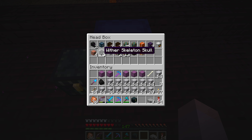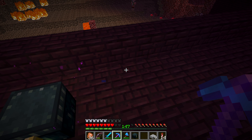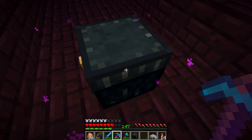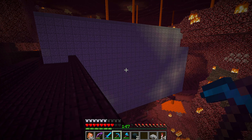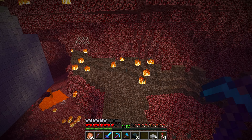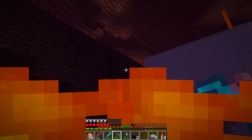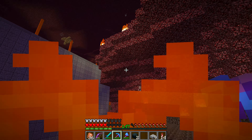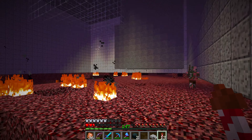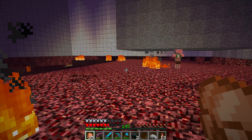We got three wither skeleton skulls now, which is great — that means we can make a wither soon, kill it, and make a beacon. That's going to be awesome because we need beacons. Now that we have this big white box, I'm probably going to use this nether fortress bridge to make some kind of tunnel over there running into the blaze farm. I'm a little bit unsure about how deep down we need to go. Next thing is to build the killing mechanism — I'll do that and be right back.